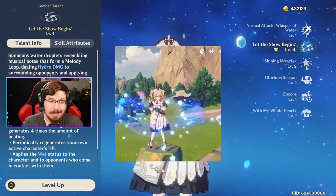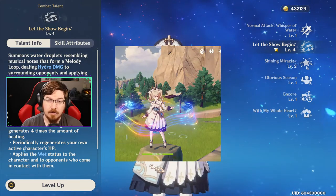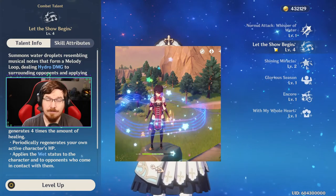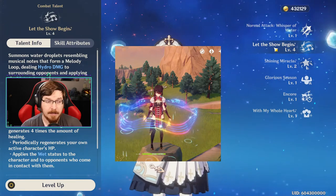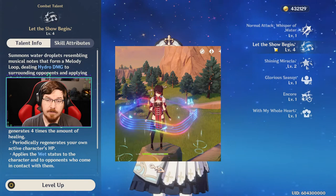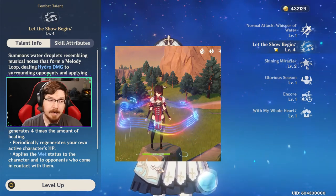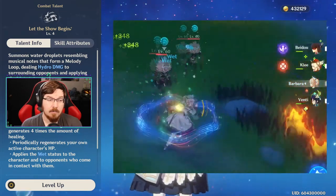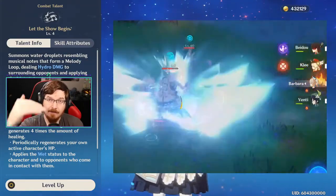Her elemental skill, Let the Show Begin, heals your active character. It puts a wall of water music around you, and if you switch to a different character that needs healing, they will heal gradually over time. If you leave Barbara as your active character when you use her elemental skill, it applies Hydro to you and the surrounding enemies, and anyone you attack with normal attacks causes you to heal everyone on your team.